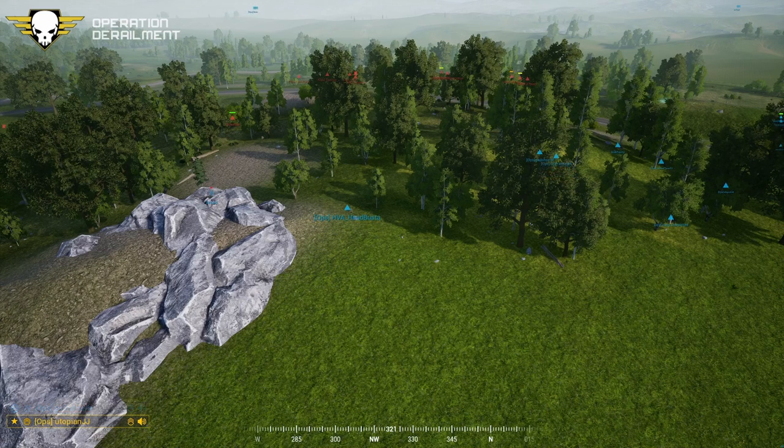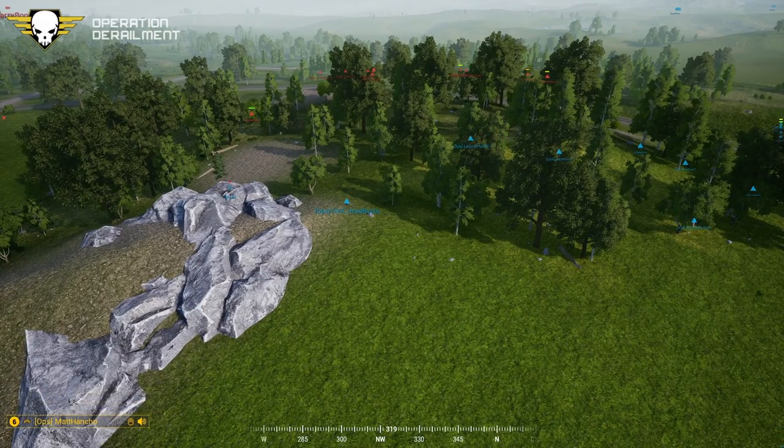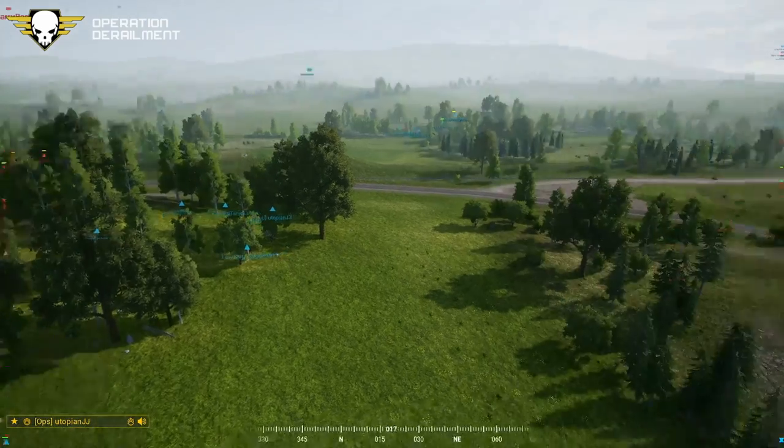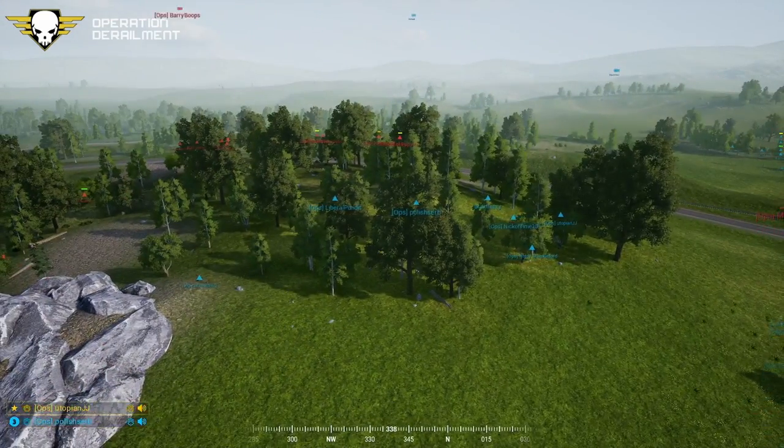Squad six, squad four - would you guys be able to come to the north side of squad three? We're attempting it, there's an open field, but we're going to try to cross. Don't cross the open field, use the tree line. There is no tree line. There is no tree line. Command, move in southwest. Command, move in southwest. Squad six, they're moving up speed to D. Copy. Next direction, move in southeast.